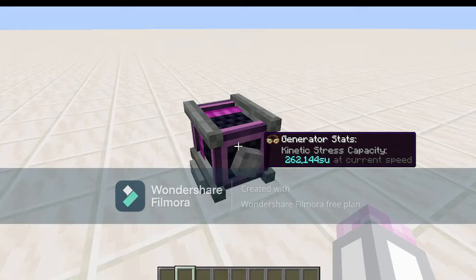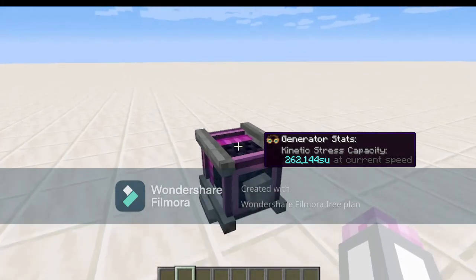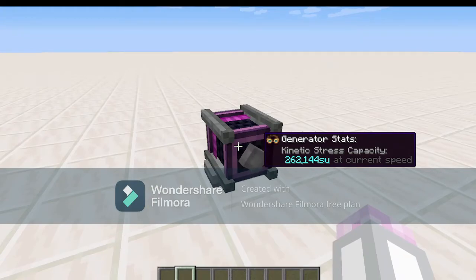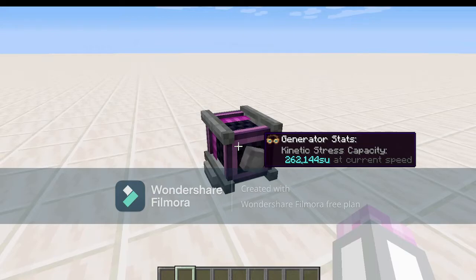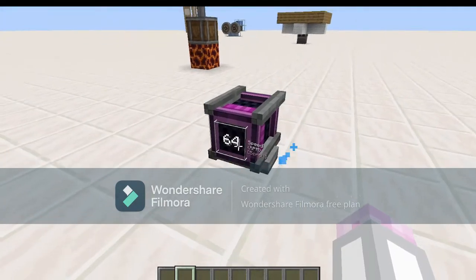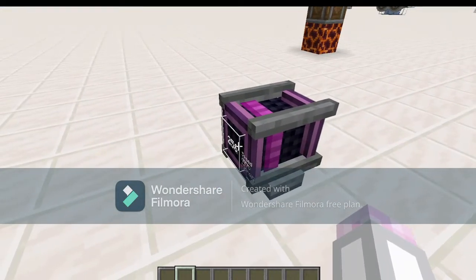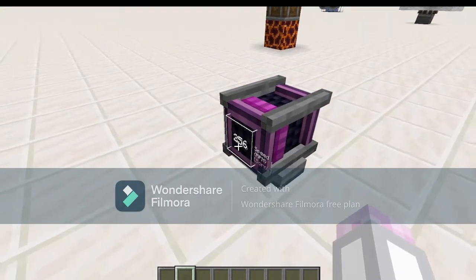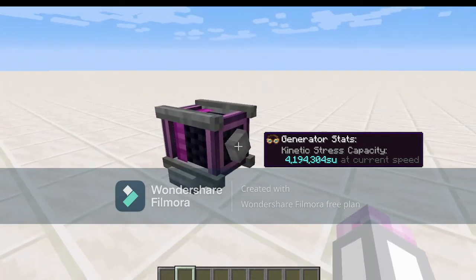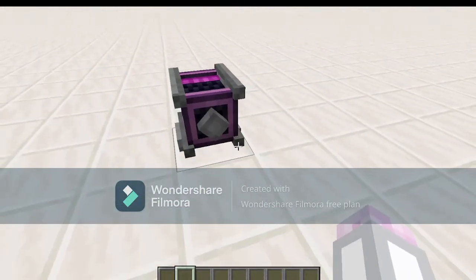Just before the video ends, I wanted to give a special mention to the creative motor, which you can't obtain in survival — but that's for good reason, because it outputs 262,144 stress units, which is ridiculous. If you scroll at the back here, you can actually up the RPM — rotations per minute — by up to 256, which really ups the speed of everything. And by going backwards into the negatives, it rotates the other way.